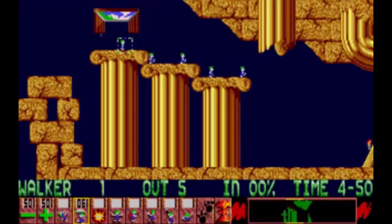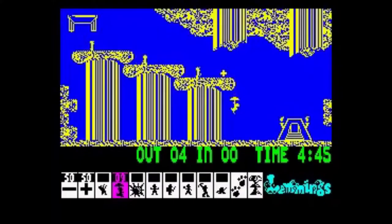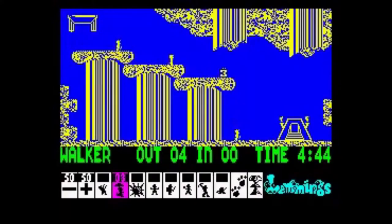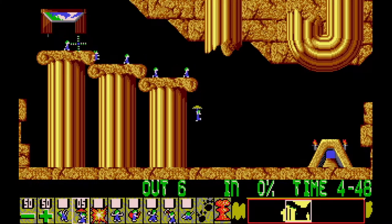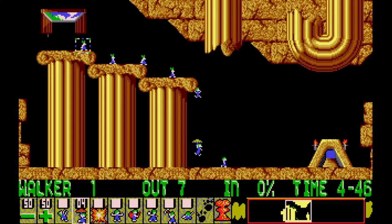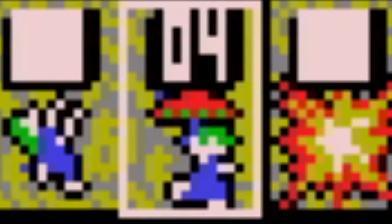Most versions of Lemmings, and by extension Oh No More Lemmings, have brolly colorations similar to these — excluding versions on systems or graphics hardware that don't give developers control over what colors to use. They might have less color depth, or may use white instead of yellow due to palette restrictions, but they're still mostly the same. In the DOS version, the main game brollys are still yellow with blue spots, but in the PC-compatible optimized VGA, EGA, or Tandy modes, the brolly in the skill bar is a very odd red with green spots — a very distinct color combination you don't see anywhere else.